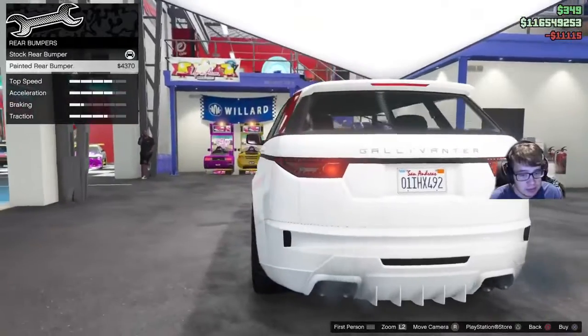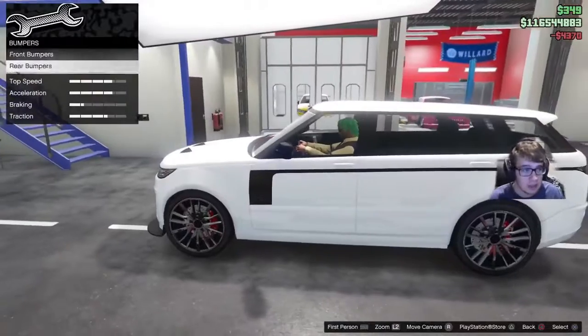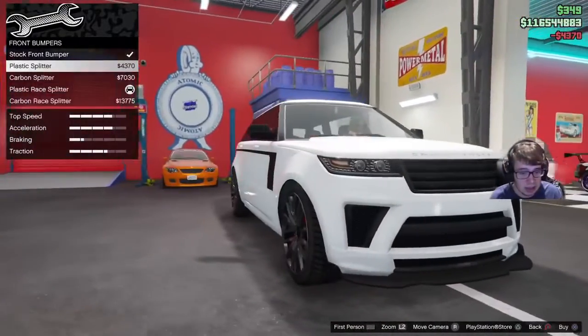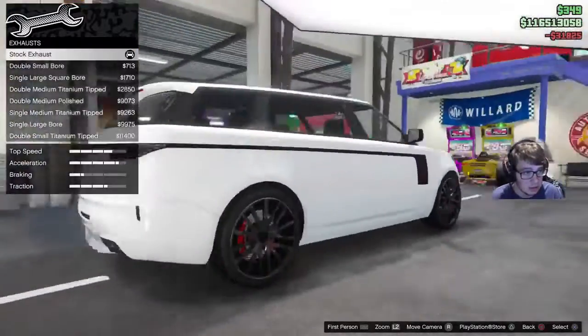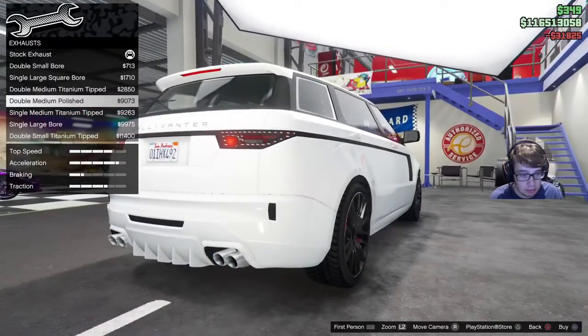Rear bumpers — painted bumper. I should have picked something else for the front; now it looks kind of weird. Let's go take a look at what we could do here. Nothing we could do there. Let's go to engine — upgrade the engine. Exhaust. What can we do here? I will not lie, I do like the square ones.